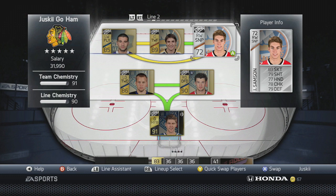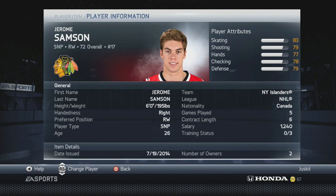This is our third episode. Today we have Jerome Sampson, the right-wing sniper. 6 foot, 195 pounds, Canadian. He's originally from the Charlotte Checkers and the AHL, but had to change into the Islanders to get that chemistry.